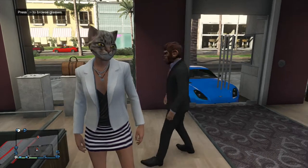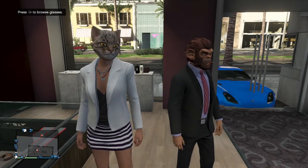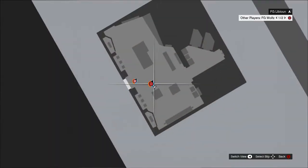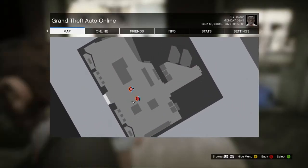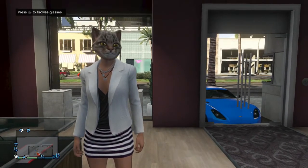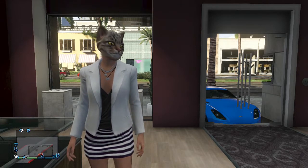So what you want to do is get inside a closed store, or just a store, and put a vehicle in front of the door so your duplicated character won't be able to get out of the store. As you can see, I'm inside a store.